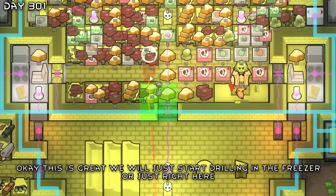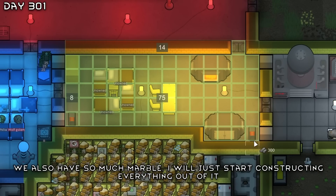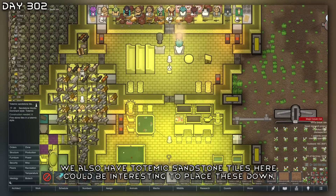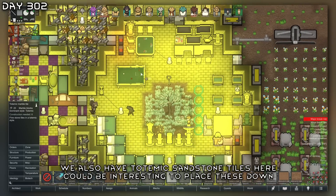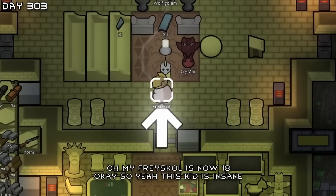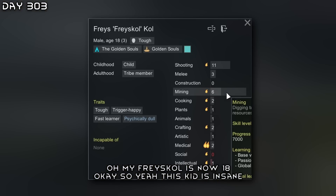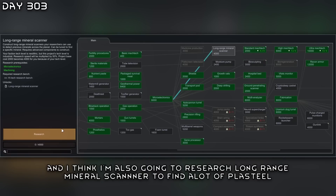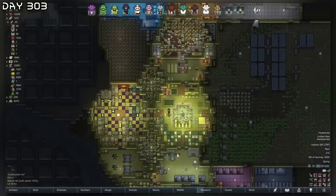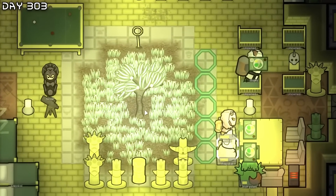We scanned some more plasteel right in our base — we'll start drilling here in the freezer. We also have so much marble to start constructing everything. I also have totemic sandstone tiles and totemic slabs which would be interesting to place. Phrase Call is now 18 — this kid is insane. I'm also going to research the long range mineral scanner to find more plasteel.